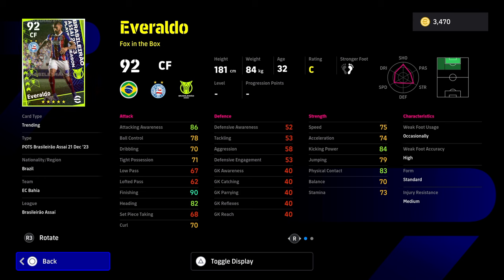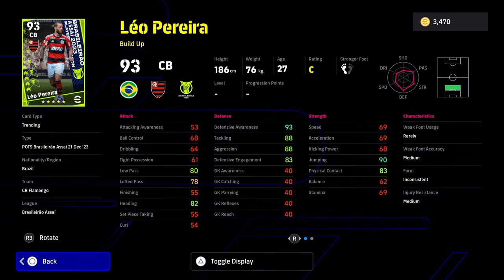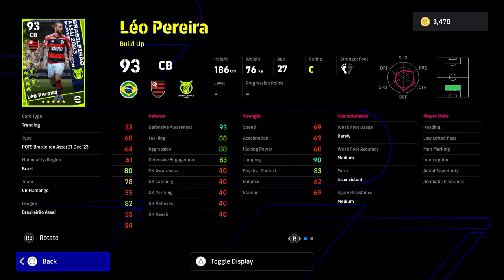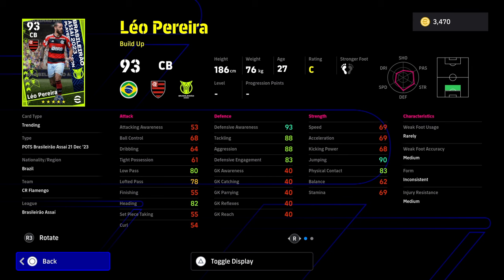This guy is a big unit up front, but he's not that tall. He's got the finishing, kick power, and physical contact, but I would say he's a bit of a skip if you do spin for him. Pereira is very, very good defensively — one of the best center backs in this pack. But with the inconsistent form, I don't see the point. He's 27, fairly decent height-wise. Low pass and heading are quite nice, but again, it's a bit of a miss.